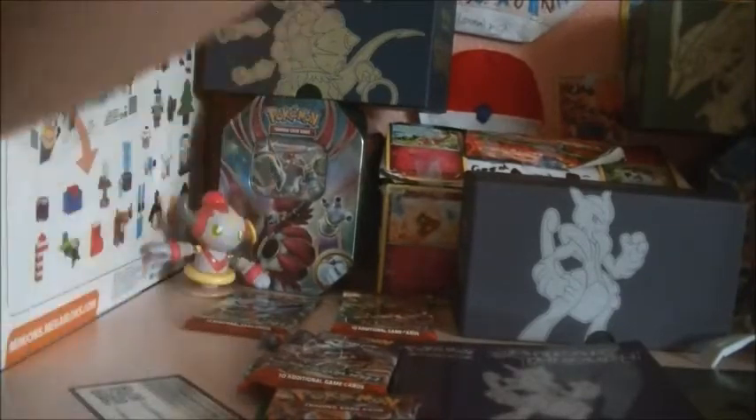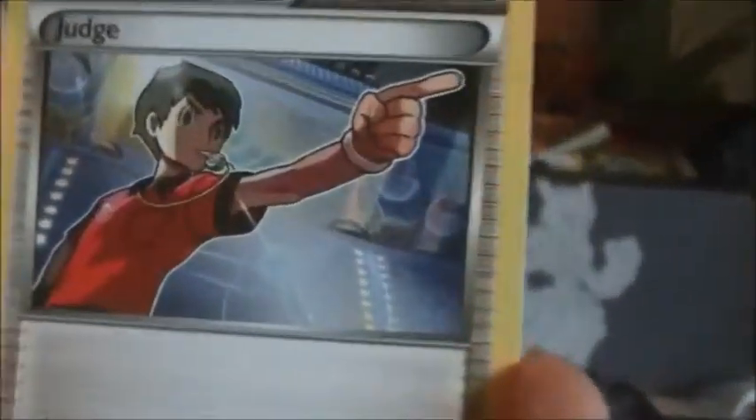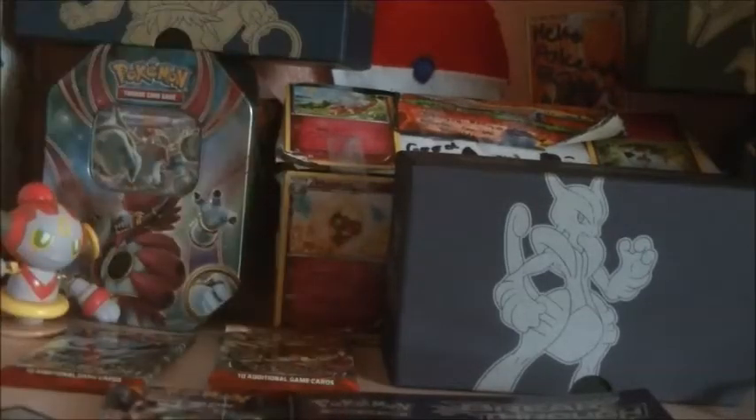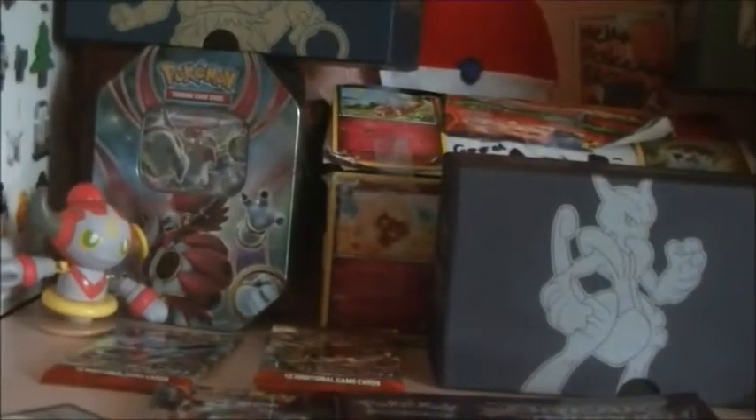There you go — here's a code for you. From this Mega Mewtwo X pack we have a Parrish, a Swinub, a Sandshrew, a Meowth, a Pantam, a Judge, a Town Map, a Buddy Buddy Rescue, a Reverse Pinsir, and a Regular Rare. Let's do the Mega Mewtwo Y pack next.